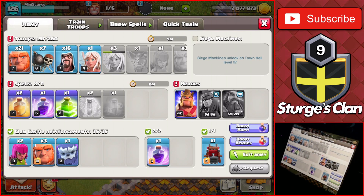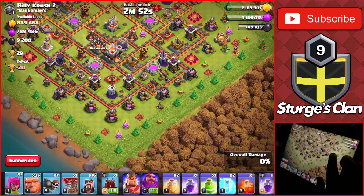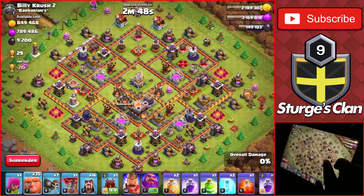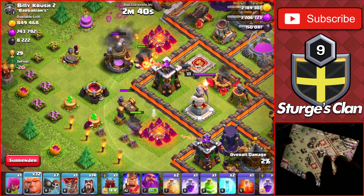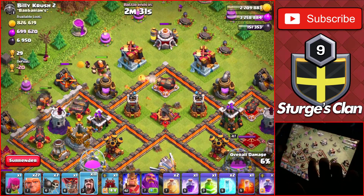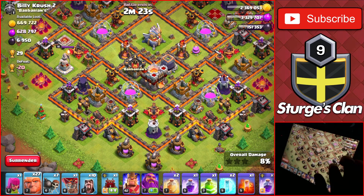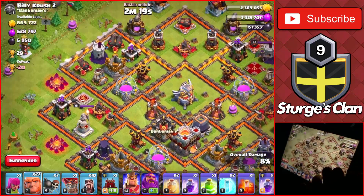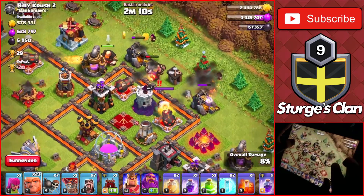We have the army training - the Queen charge GoWe. We should swap out the healer since we just upgraded the Queen, then we're using the GoWe for today's attacks. We found a Town Hall 11 with 800,000 gold and elixir and 9,000 dark elixir. Starting off by dropping a couple of archers on the corner, then dropping giants with a wizard behind to take down the collector buildings on the outside.